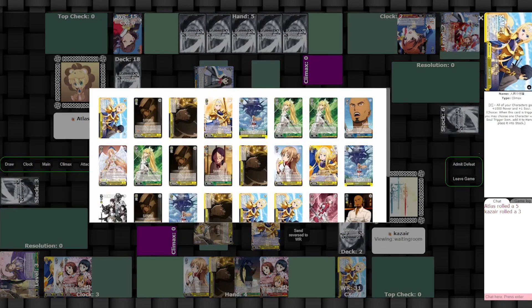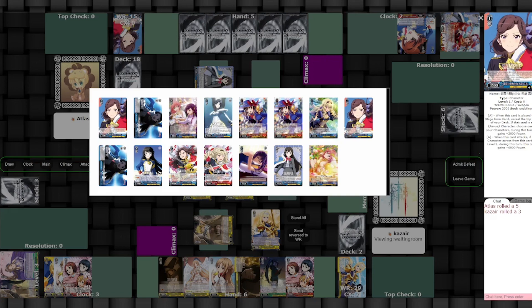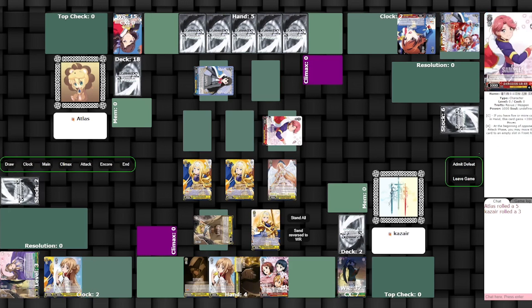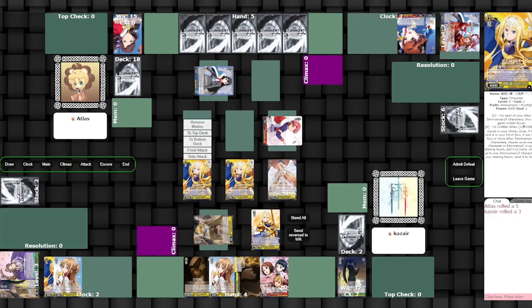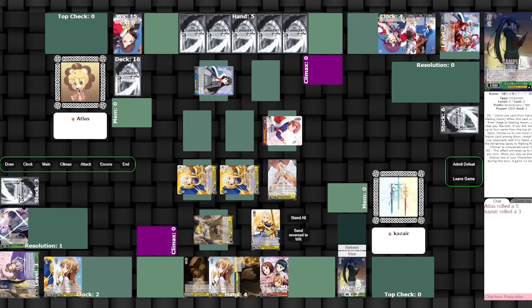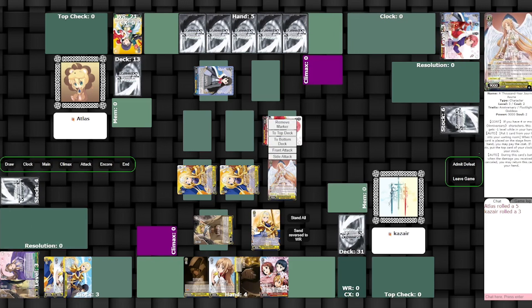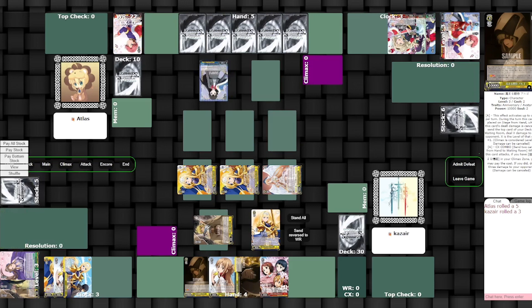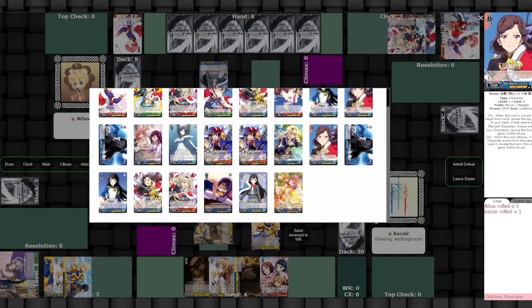I don't like the damage spread here for obvious reasons — I'd prefer not to be a level behind. I end up pushing to try to get Brandon into three. I recognize that's not the best plan, but I also expected him to cancel a little more. To be fair, the app says I have no CXs in my waiting room — that's a thing with Weiß Fight where sometimes JP cards don't count as climaxes in your waiting room.